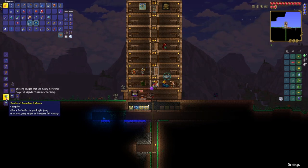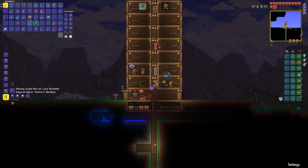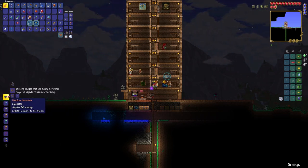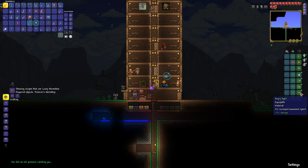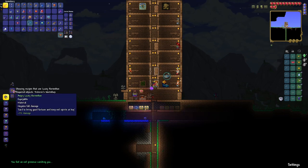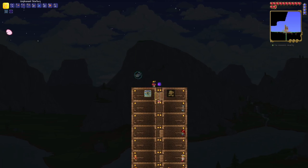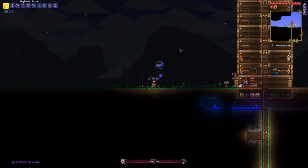There are things we can do - bundle of balloons lets the holder quadruple jump, and these are all things once we find a balloon we can combine with our cloud in a bottle. We need the tinker's workshop - I can't actually make the obsidian horseshoe yet. Increased movement speed, 'you feel an evil presence' - it looks like I'm not going to need to use the summoning eye. We are going to be fighting Eye of Cthulhu against their consent. All right, bring it on - Eye of Cthulhu, here we go.